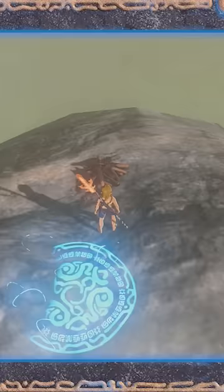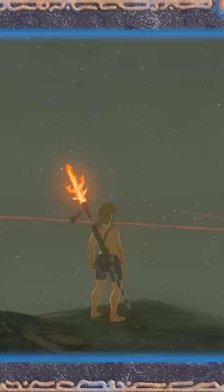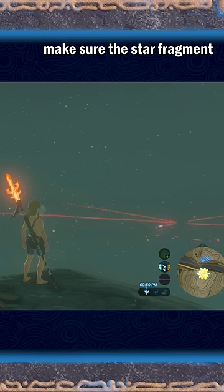Star fragments only appear at night. The star fragment will drop in the frame your camera is facing. If the star fragment falls in water it will disappear. Keeping Hyrule Castle to the right of your frame makes sure the star fragment drops in Hyrule Field away from water.